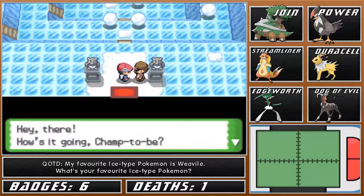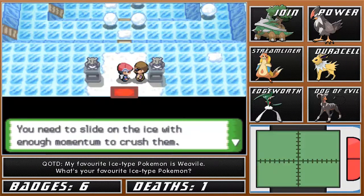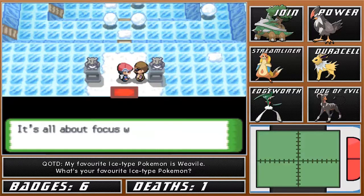This gym is an Ice-type gym in case you guys haven't guessed already. Do you see the big snowballs placed here and there? You need to slide on the ice with enough momentum to crush them. The gym leader is a user of Ice-type Pokemon - melt her defenses with scorching hot Fire-type moves. It's all about focus with this gym. Bear down and focus.